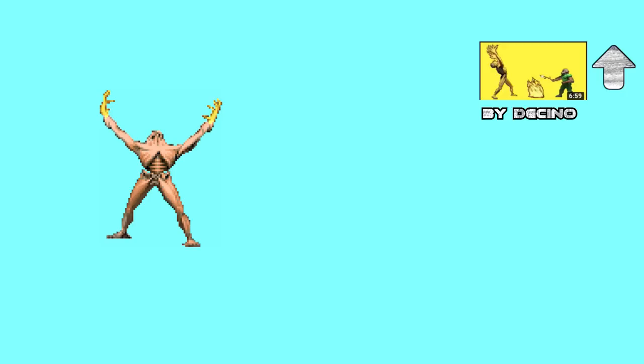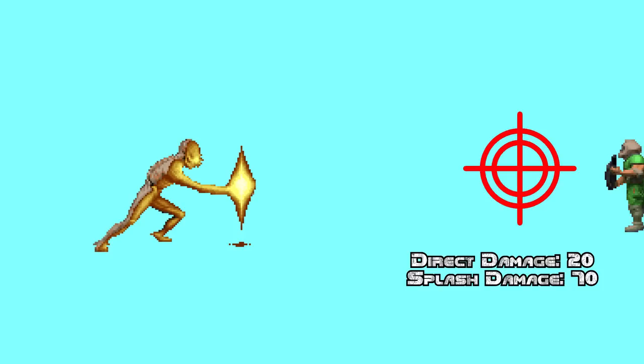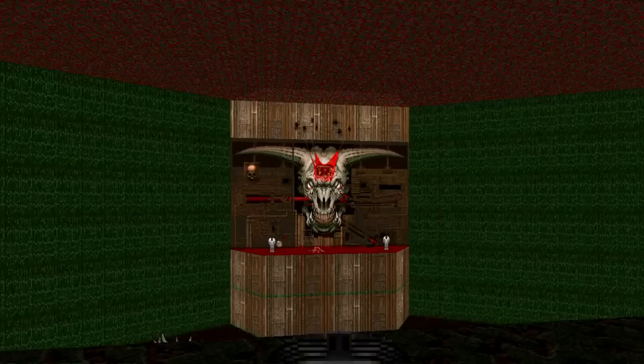Option 2: The Archvile. The attack of the Archvile itself is complicated, to say the least. There are very interesting videos that explain the attack in detail, but the important aspect is that it deals a small area explosion damage around the target. So if it happens that the target is close to the Icon of Sin, the splash damage can kill it. And the Icon of Sin can spawn Archviles. Let's do it.